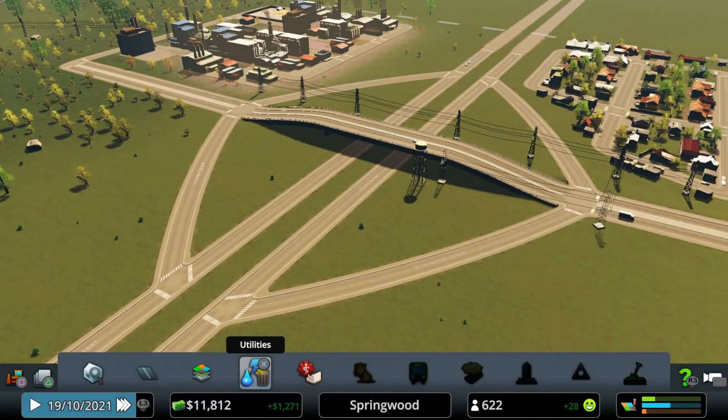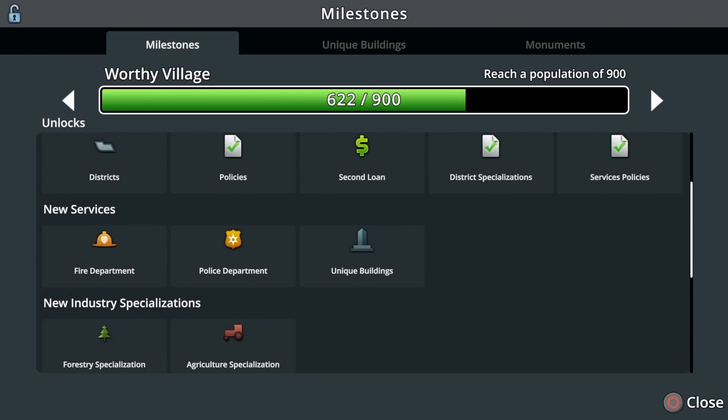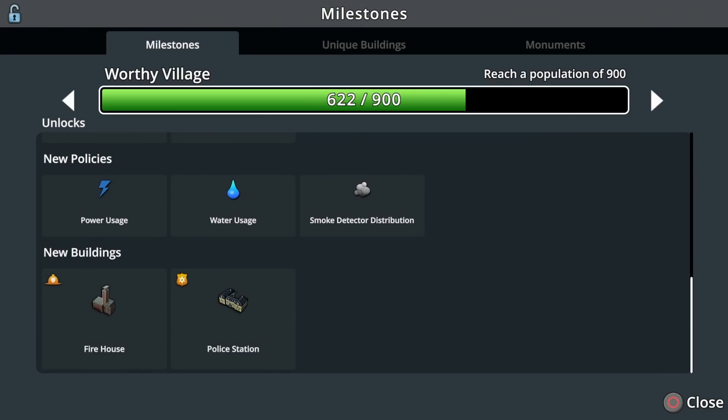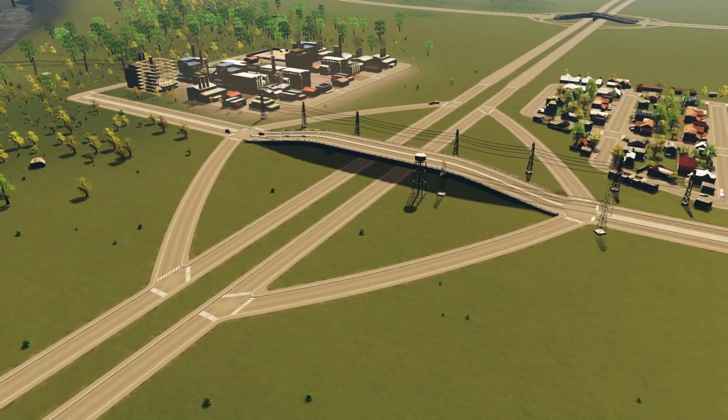That's a good spot to take a break. Our next milestone is at 900 population — we'll unlock a new area, districts, policies, loans, unique buildings, and all kinds of stuff we'll talk about in the next episode, including our first firehouse, which is very important. I'll spoil it: my maps love to burst into flames. To play us out, I'm going to hit the big touchpad button on PlayStation — I'm an Xbox guy, I don't know what it's called. You bring up camera mode, hold Y, and go into cinematic camera for a little flight around our city.